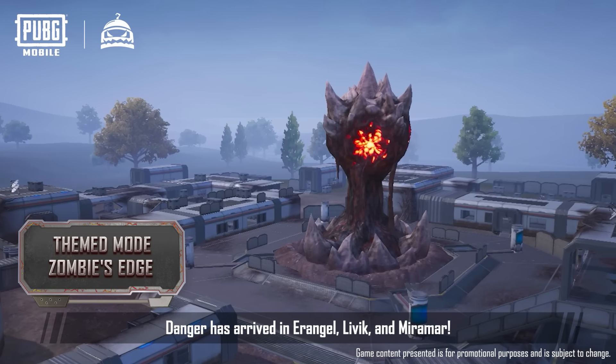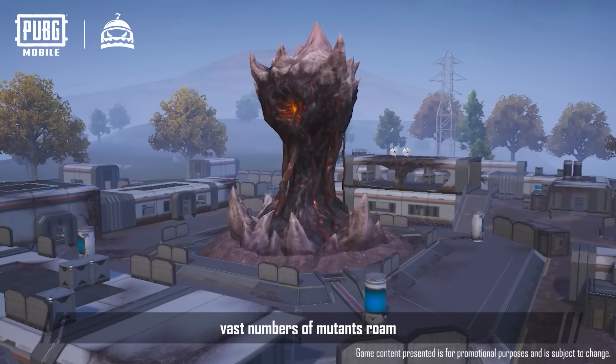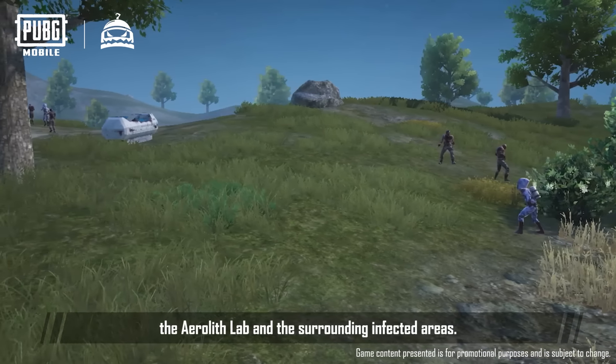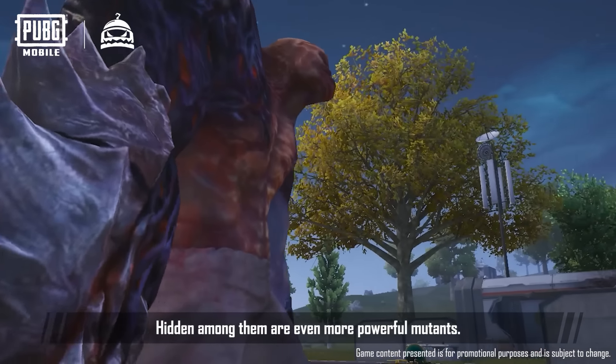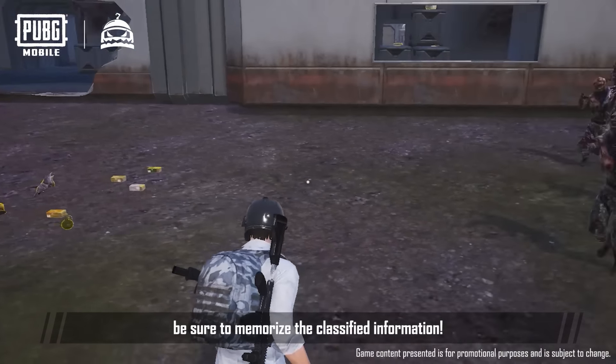Watch out — danger has arrived in Erangel, Livik, and Miramar. In Zombie's Edge, vast numbers of mutants roam the Erlith lab and the surrounding infected areas. Hidden among them are even more powerful mutants. If you want to survive until the end, be sure to memorize the classified information.